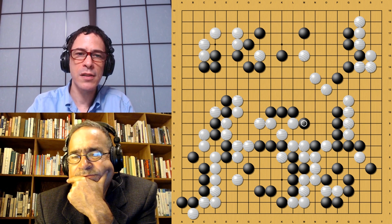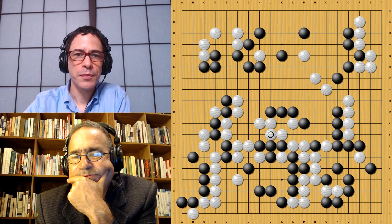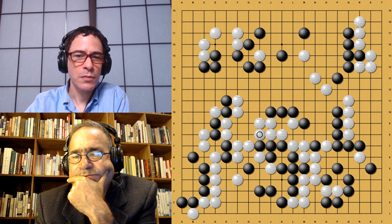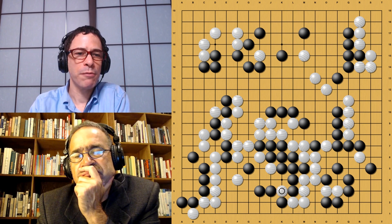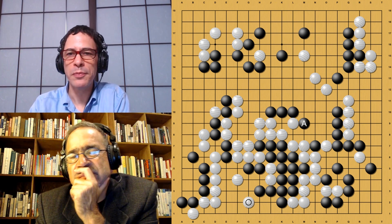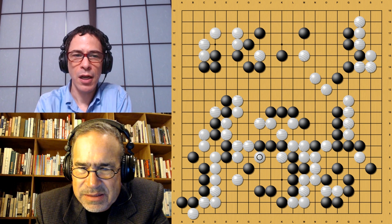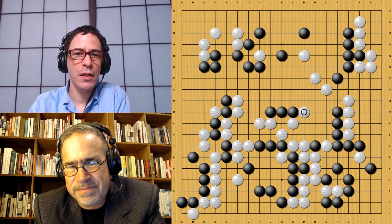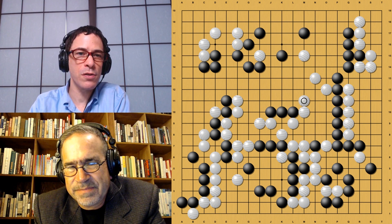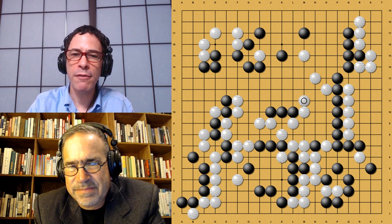Now Black doesn't do that. Black backs up here and White gets to connect in the center. There's something in the center here to do with this hane — Black would like to play this hane to start attacking White in the center. But there's a problem because it changes the number of liberties Black has in the lower side group. When Black continues playing in the center, White can squeeze here. Black could sacrifice those four stones and live on the lower side, but that's not attractive. If Black connects here though, we see a complete collapse for Black because this is a dead group.